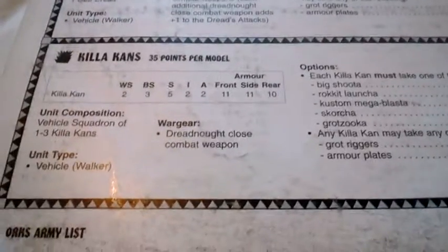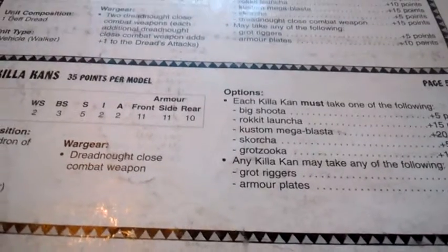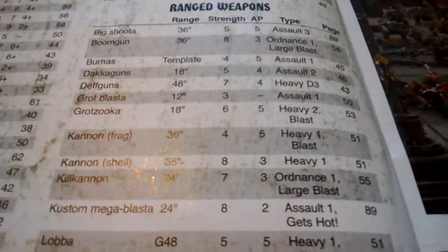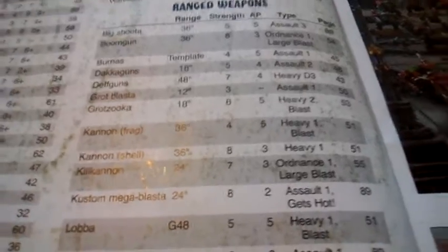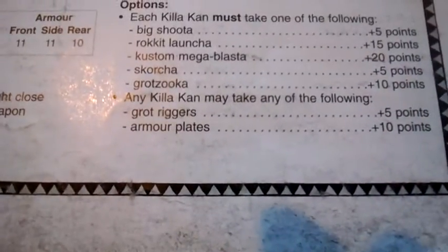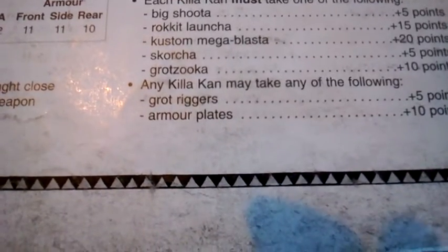The Killer Kan is the Death Dread's little cousin: weapon skill 2, ballistic skill 3, strength 5, initiative 2, 2 attacks — same as a Gretchin crossed with a Death Dread, armor 11/11/10. It comes with one dreadnought close combat weapon and you can take them in squadrons. They're only 35 points each. Weapon options are custom mega blaster, scorcher, or grot zooka. The grot zooka is 18-inch range, strength 6, AP5, heavy 2, blast — okay but not the best; I'd still recommend the scorcher. Note: grot riggers and armor plates are redundant on vehicle squadrons due to the rules, so don't bother.